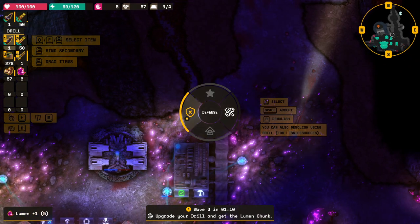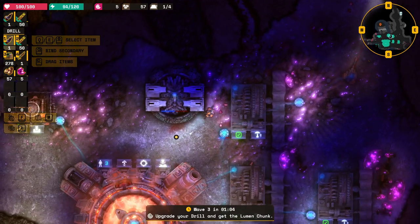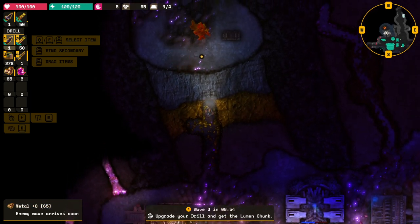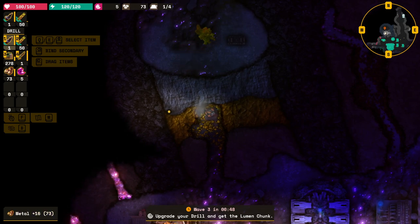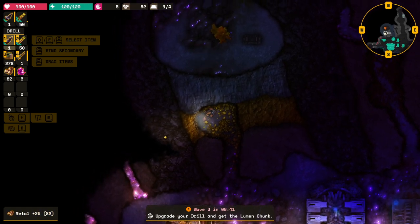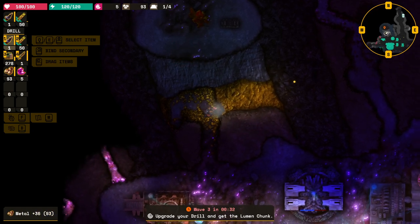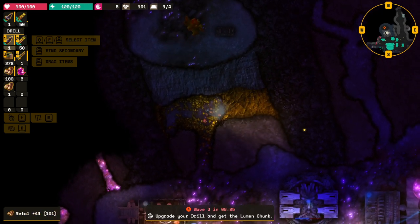Right, let's build ourselves some more defenses. Right, where were we drilling? We need 60 to get through to there. I need to upgrade my drill - don't tell me I have to upgrade it again. Okay, fine, we're going to use this bit to build a better, better-defended base. So that takes us up to - we've got a few minutes, we've got 30 seconds. We can build a wall in 30 seconds.